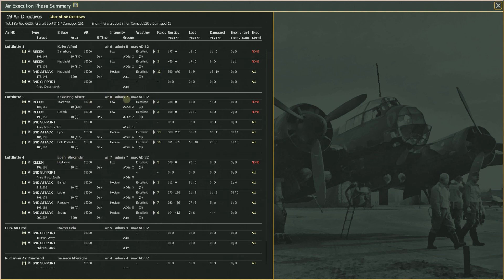Luftflotte stats: seven and seven, eight and seven. Keller is a six and an eight — he's a very good administrator. Kesselring is your best air guy for getting planes up and sorties; he's got an eight. Max AD is the max number of air directives this general can handle. You can put up to 32 air directives in here.